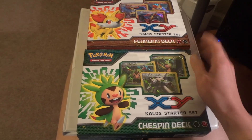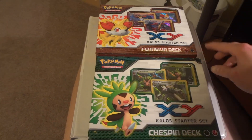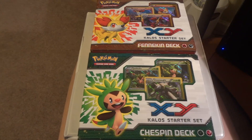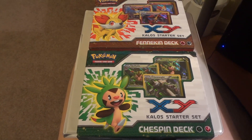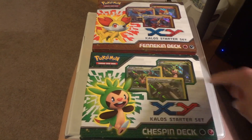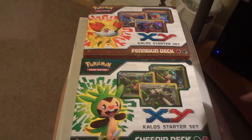So if you watched my openings when I did the three Kalos Starter Sets, my Fennekin and Chespin decks had been tampered with. Pretty much all the good stuff had been stolen out of the packs. The holos had been stolen and the non-holos were placed with them. And part of the decks had been stolen as well.